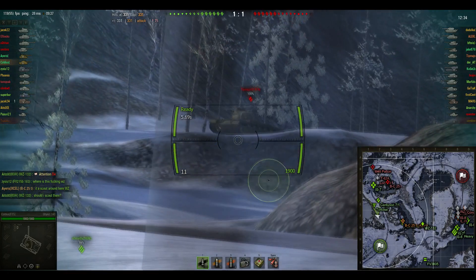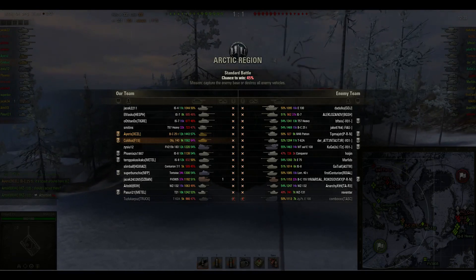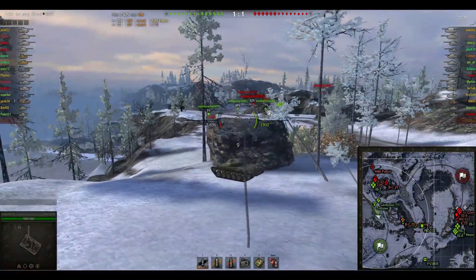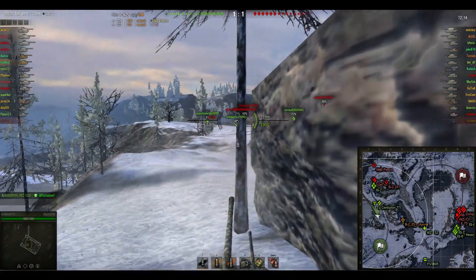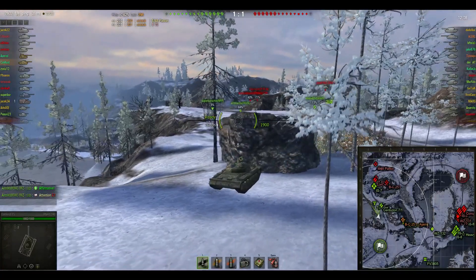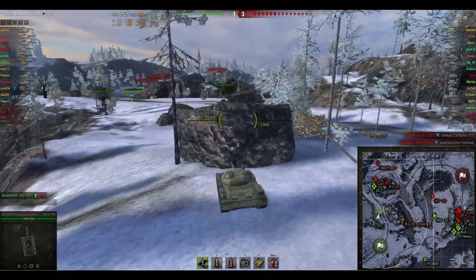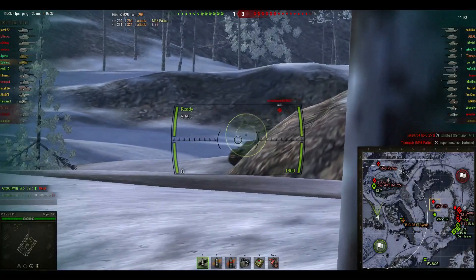We are going to look at what's going on here. Check out the team setups — 45% chance to win. The enemy team does have a very good platoon: T-57 heavy, T-62A, and Waffentrager E-100 are a very good combination, so we're going to have to be watching out for that. You definitely have to have a few tanks over here on this western flank to hold on Arctic Region.